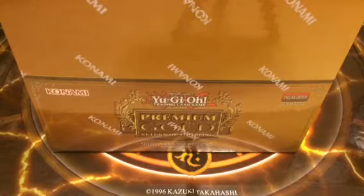So we have a Premium Gold First Edition Box, Return of the Bling. There are some great cards in this set, like Number 95, Laval Chain, Number 101 Silent Honor ARK — I'm hoping I pull him today. There's even Exodia Pieces and some other great cards, some newer ones too, like Parapara and Master of Anki. I'm hoping to pull him too.